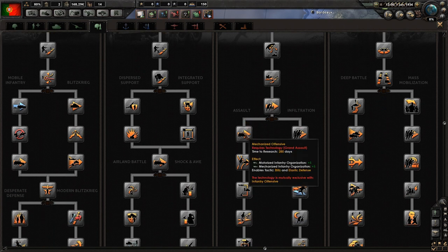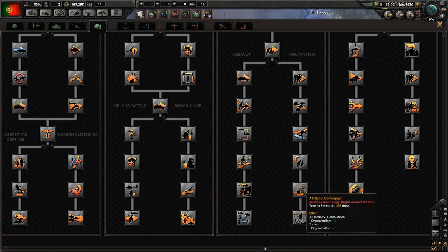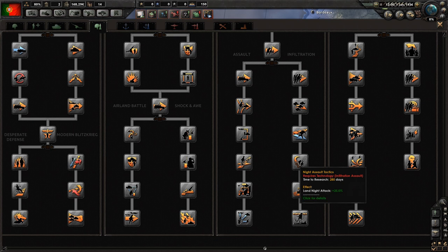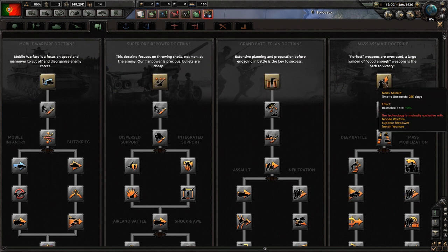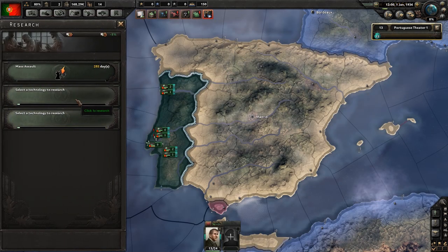What does grand battle plan offer us? It offers us some mechanized stuff if we go down here, and kind of guerrilla tactics and infiltration stuff if we go down here. Night attack bonuses. I think we're going to go mass assault though. Let's go - reinforce rate plus 2%. That's what we're going to try researching.